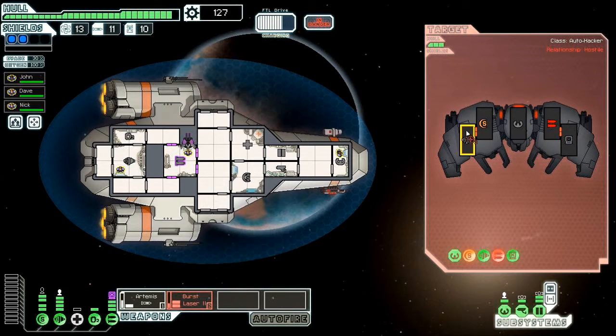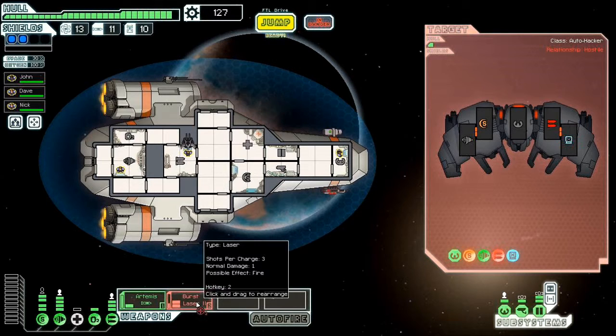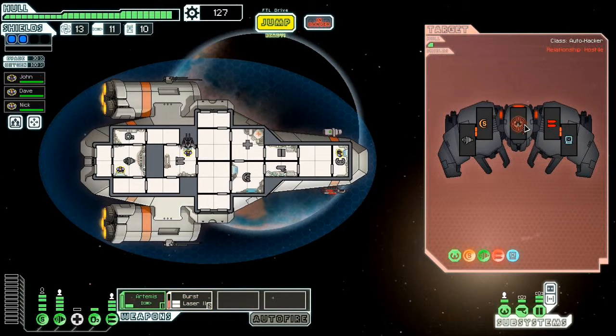Their weapons are out. Their shield is still partially functional but probably only has one bar. An odd number of shield bars doesn't really help — they can't actually generate a defense in each field. Now when something can't work, not because it's damaged but because it's been hit by ions or is recharging, it flashes blue. In this case it's also flashing red.